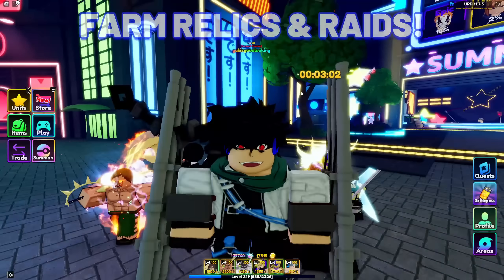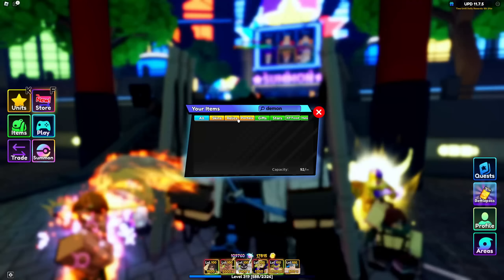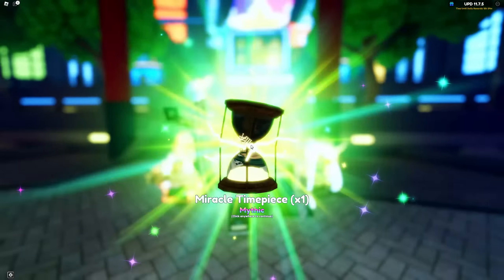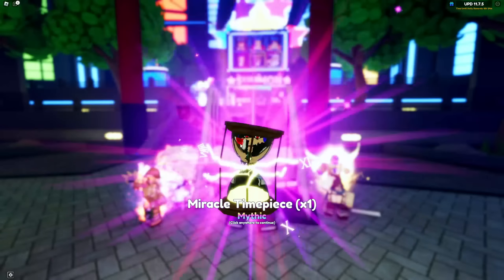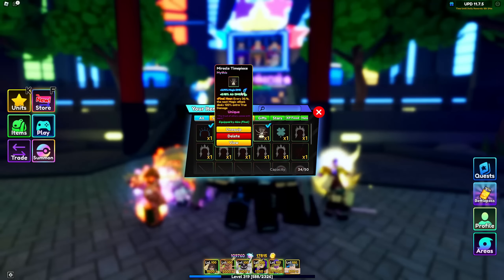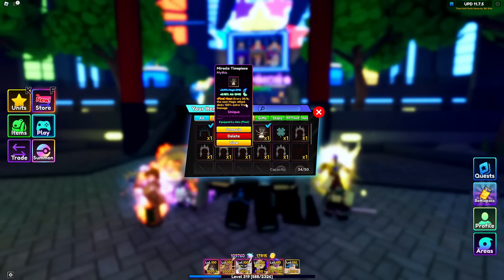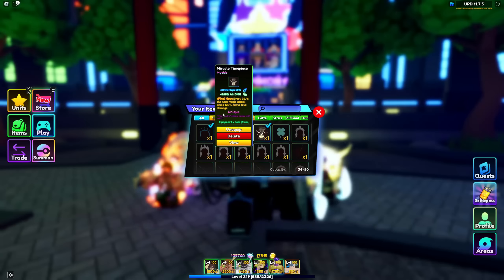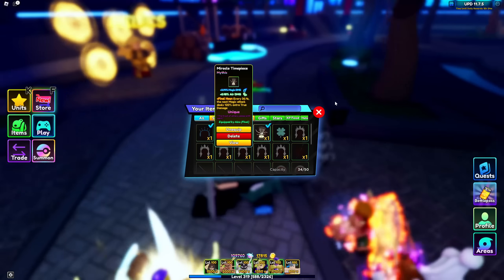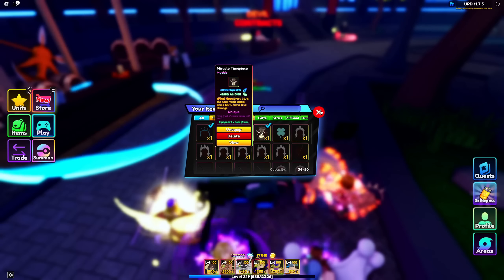The next step is to farm materials for relics, since this will help you a lot. Especially the Miracle Time Piece, which is the best relic right now for magic units. Look at the true damage and magic increase: 3.94% magic damage, and every 36.4 seconds the next magic attack deals 120% extra true damage.